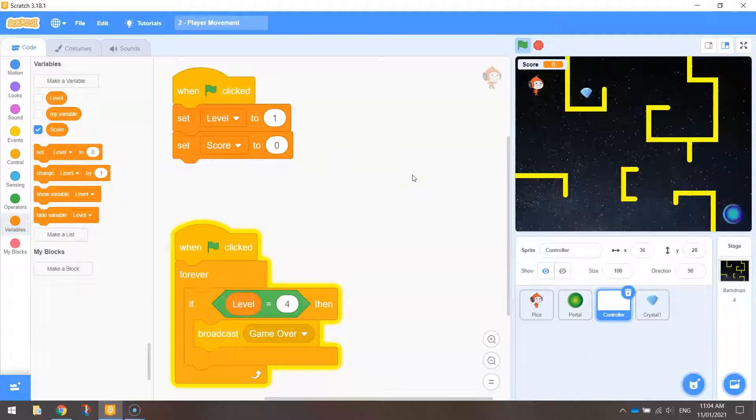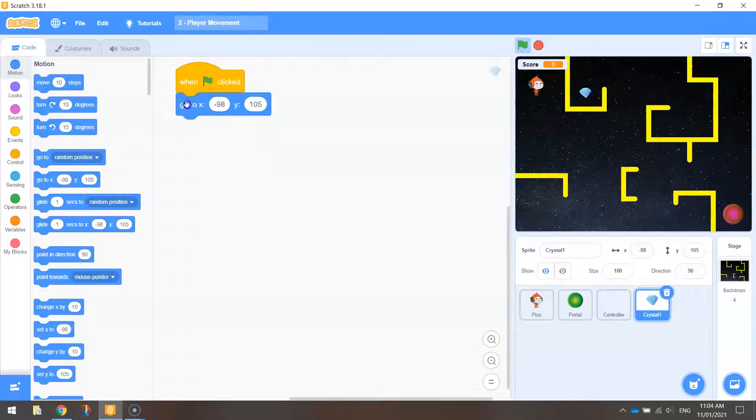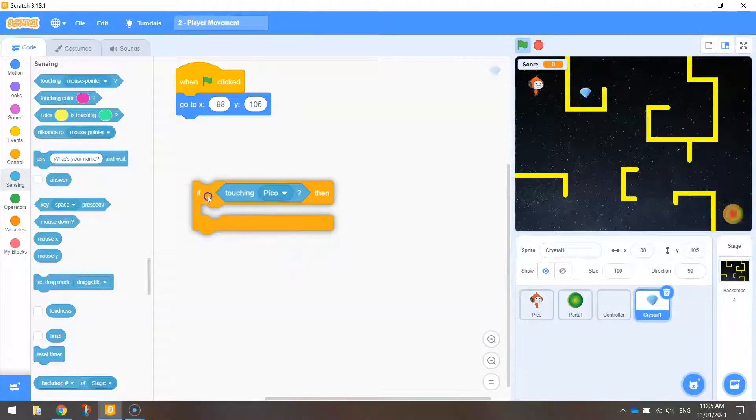We are ready to begin coding our blue crystal. Head over to Crystal 1. The first thing is to set the coordinates for this crystal on level 1 — where it should appear when the game starts. Go to Events and drag out 'when the green flag is clicked', and under Motion use 'go to X and Y'. Its current X and Y coordinates are its starting position. Next, we need to code what happens when Pico runs into the crystal, using an if-then statement checking if we're touching Pico.